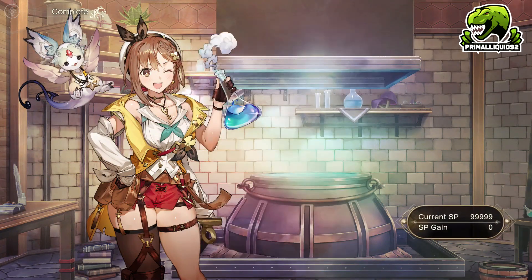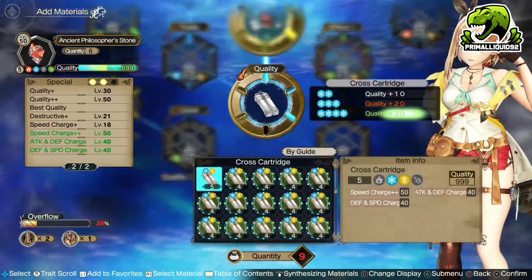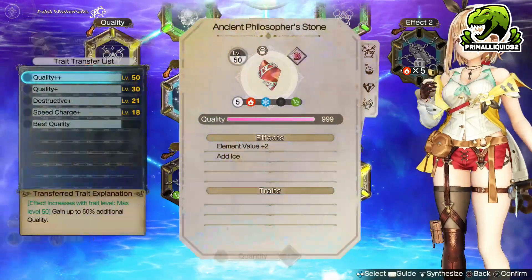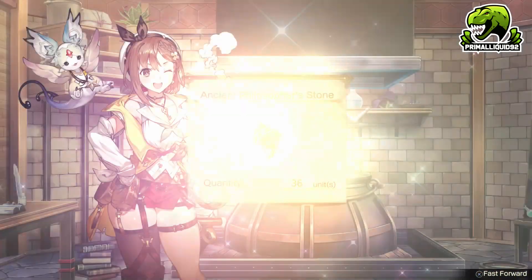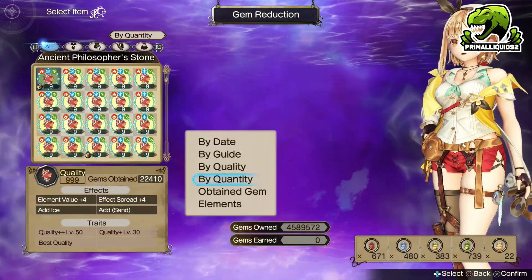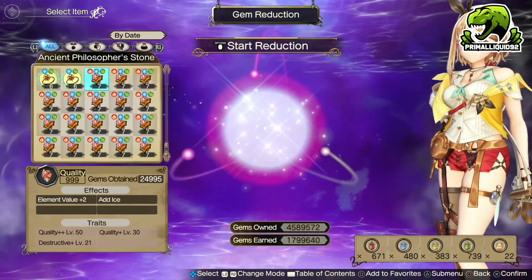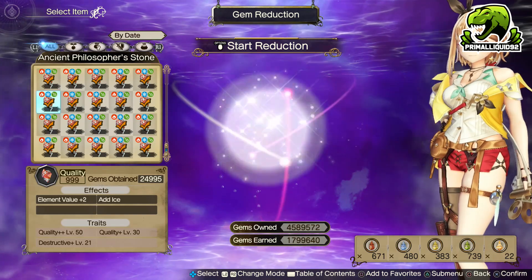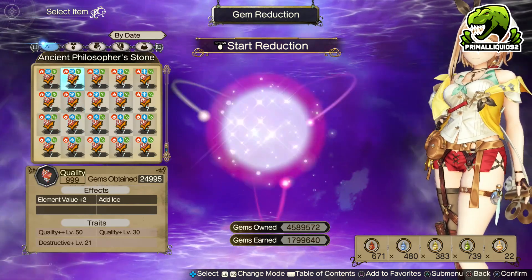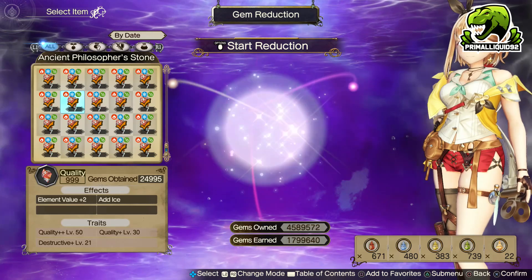Go ahead and make your Ancient Philosopher's Stone, and now it's simply a case of repeating the process as many times as you can. Remember, always save at least one Philosopher's Stone, one Ether Engine, and one Cross Cartridge, because it's really annoying having to remake them when you run out. Let's sort items by date and reduce all of these Ancient Philosopher's Stones we just made. That was about two minutes with explaining — you could easily do this in about 20 seconds. And we just made 1.7 million gems.